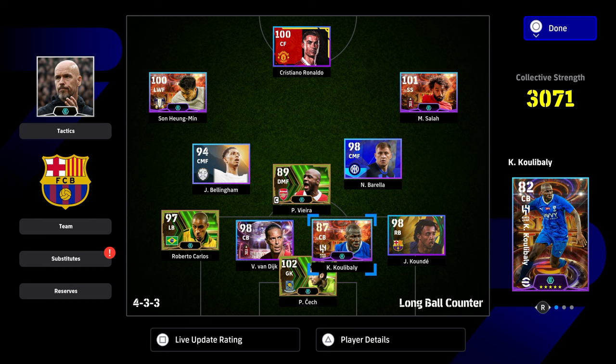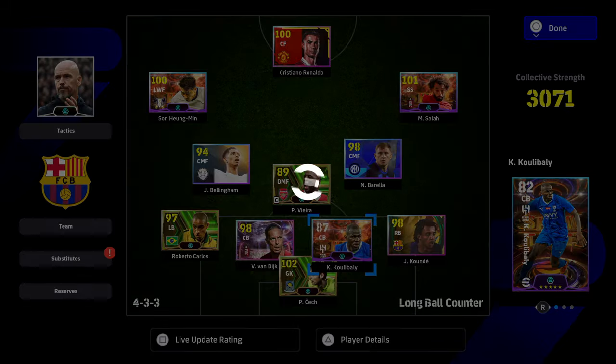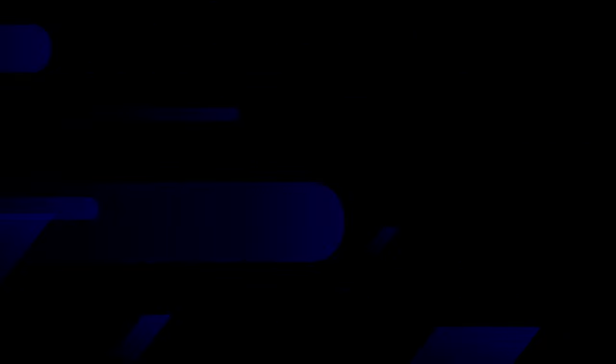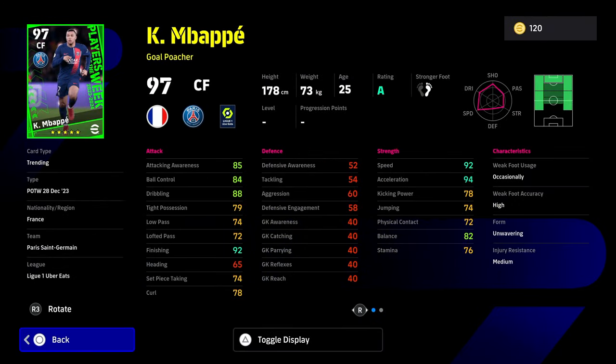I've done a video on Coulibaly — I'll leave a link at the end of this video where I talk about it in more detail. If you take a look at any of the cards they're releasing at the moment, there is a little pattern for how they're releasing them. A lot of the cards are not getting as many stat points.